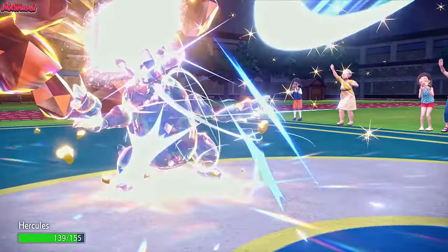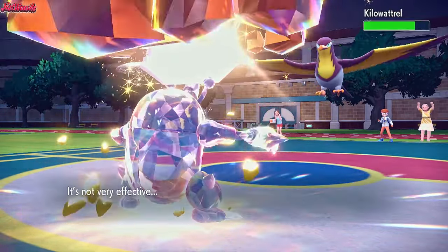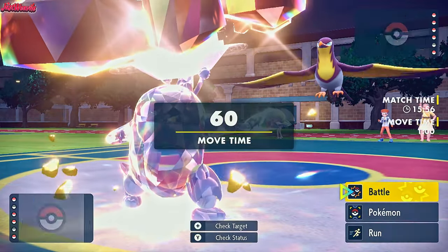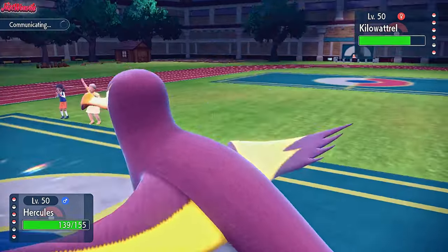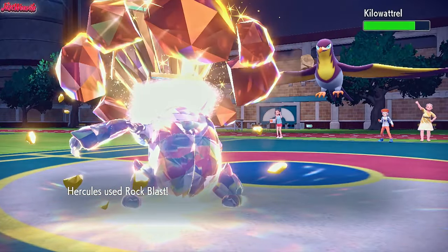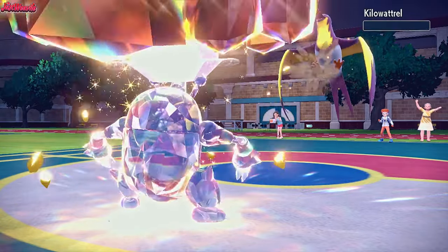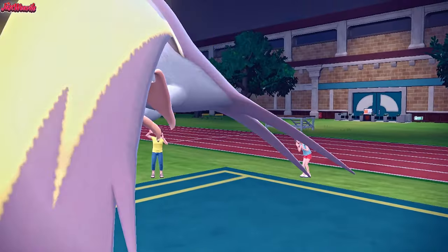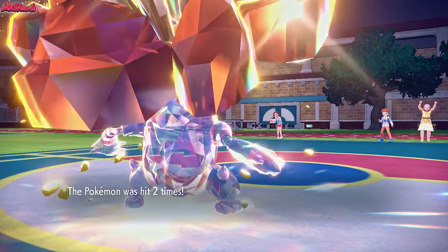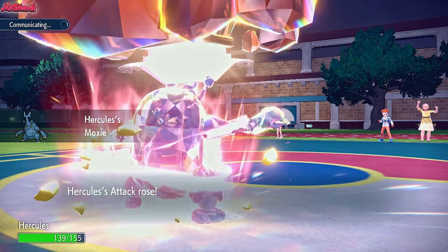They do go for an Air Slash — hopefully we don't flinch, because that would be unfortunate. We don't. We go for a Trailblaze — no damage of course, but we do get that useful Speed Boost, which is what we wanted. So now we can go for a Rock Blast and finish off this Killer Wattrel. Rock Blast comes through and KOs the Killer Wattrel in two clean hits. We get yet another Moxie Boost. I tell you what — I love this Heracross set so much. It is just absolutely defying all odds and destroying teams left, right and center, which is amazing.